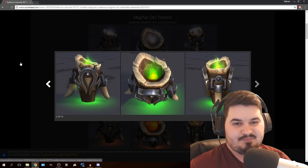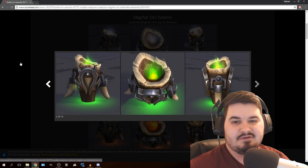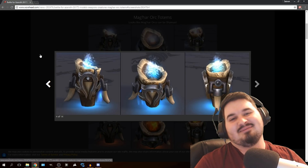I was really surprised. They're basically just slight recolors on themselves, and there's a frosty, fire, earth, and wind effects to them. But I love that horn logo at the very front. There's no way these guys can be an alliance if we do get the Mag'har, and we should get the Mag'har.